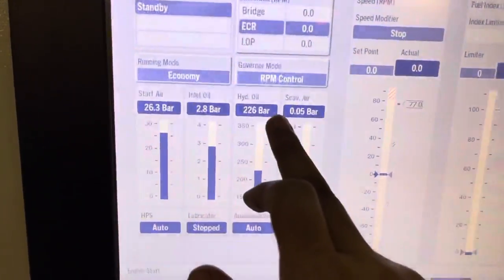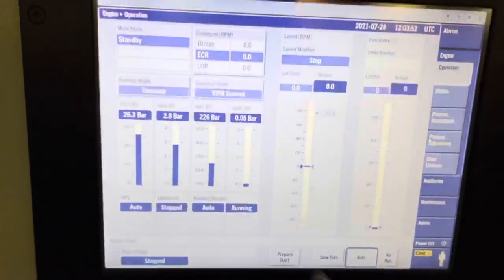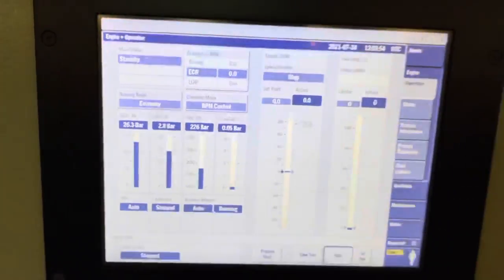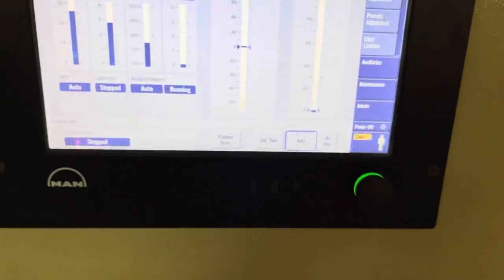Once we take standby, the hydraulic oil pressure will come, the HPS pump will start, and the auxiliary blower will be in auto and running. Scavenge pressure will come to 0.05 bar. Once this is there, you press on the slow turn.